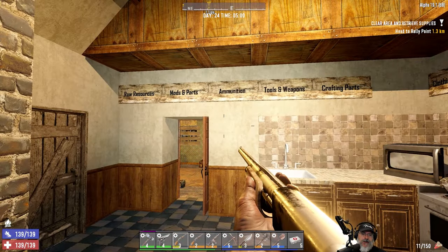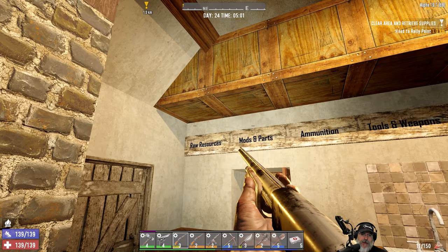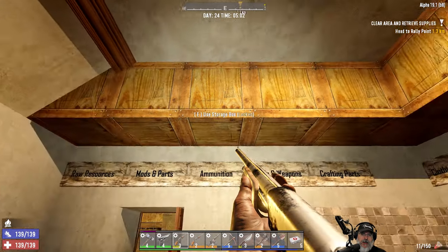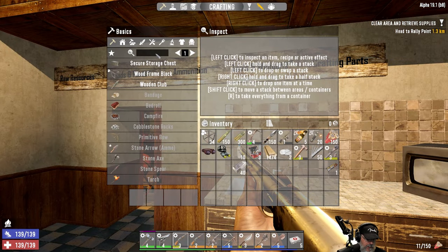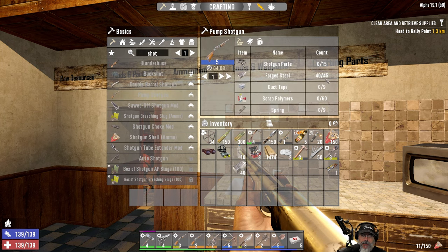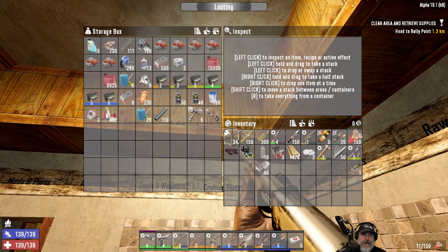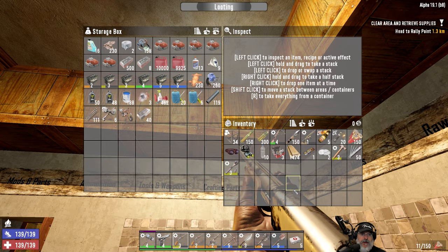Here's the cool thing - we can now make a blue pump shotgun! I'm so stoked. I believe we have everything we need. We need 45 steel and... oh no, we're short five steel. We have enough parts and we can make the duct tape, polymers, springs - all that stuff's not a big deal. I'm going to run out really quick and just find a couple of lamp posts to wrench.